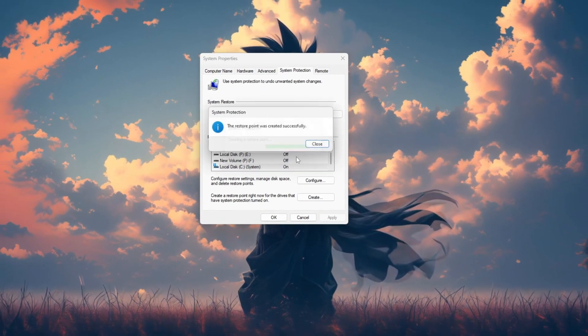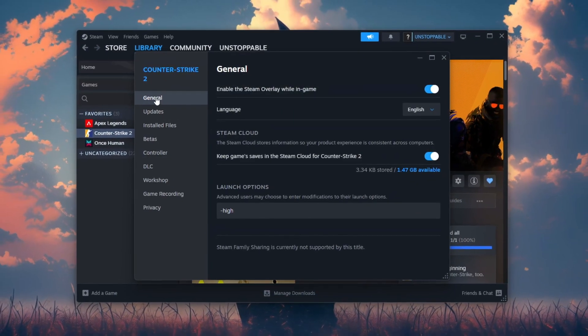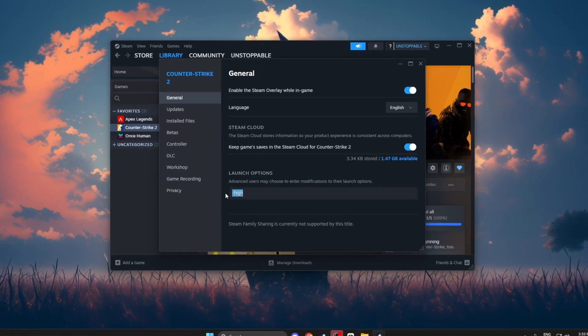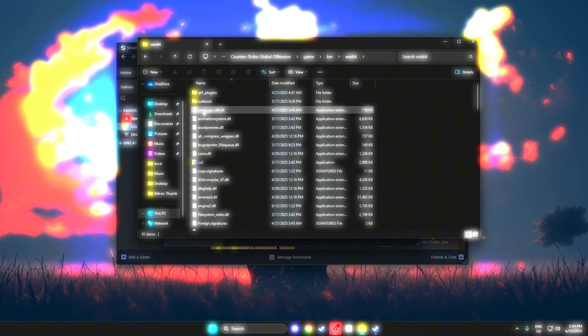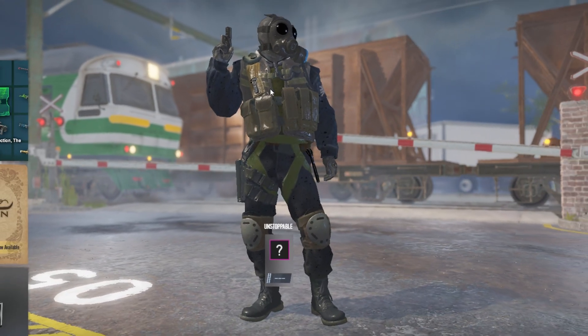Struggling with lag in CS2 on your low-end PC? Today, I am giving you the Soap Texture Super Clean visuals, insane FPS boost, and zero lag. Watch till the end to turn your game from trash to smooth.